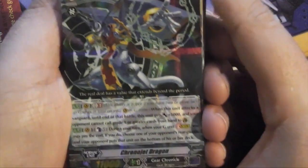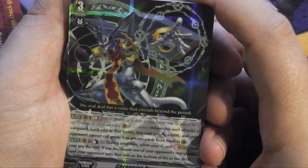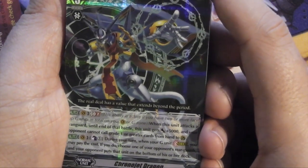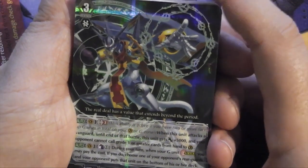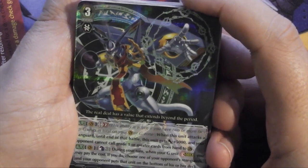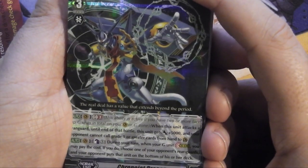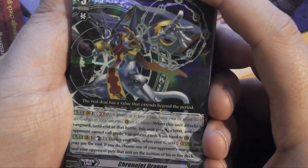You've got Chronojet Dragon. If you don't already know what this guy does, first of all, where have you been? It's got a GB2 skill: when this unit attacks a vanguard, until the end of that battle, this unit gets +5000 and your opponent cannot call grade one or greater cards from hand to the guardian circle.